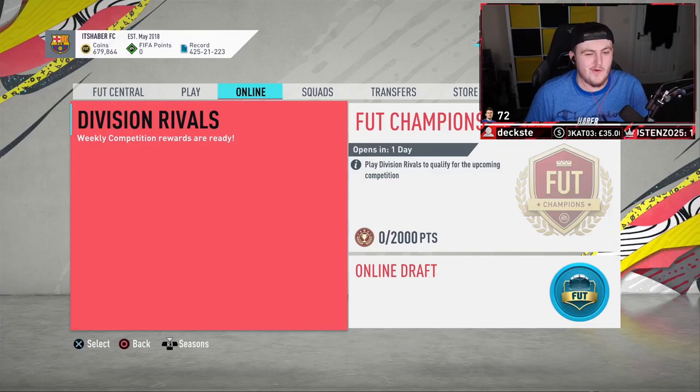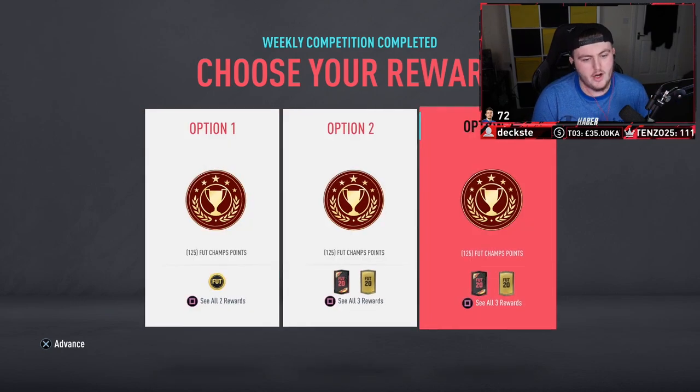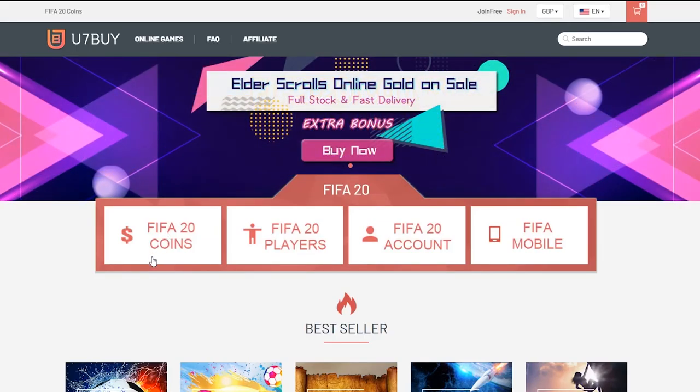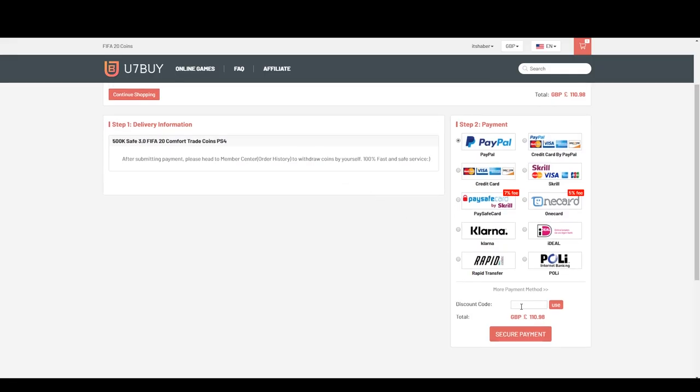Yo, what's up guys? Welcome back to a brand new reward video. Of course, we have Future Stars in packs, so we are hopefully gonna go and get ourselves a Future Stars in a pack with the cheap, fast and reliable FIFA 20 Ultimate Team coins. Check out u7buy.com and use code HABER to get yourself 5% off all of your orders.